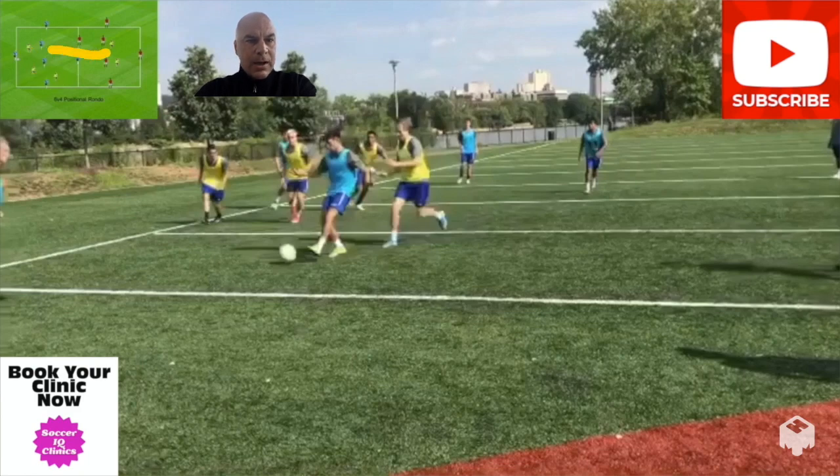Against four yellow — there are two yellow over here on this side. The red are set up the same way: one on top, one on the bottom, two out wide, and two positionally playing in the middle. After three passes, the blue team could switch into the red team, as two yellow will travel to make this always a 6v4.